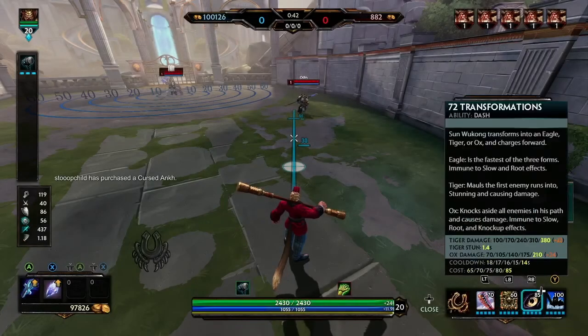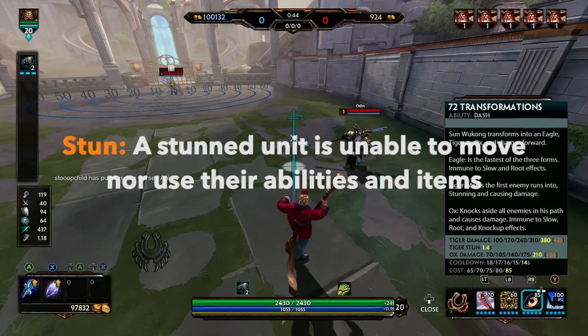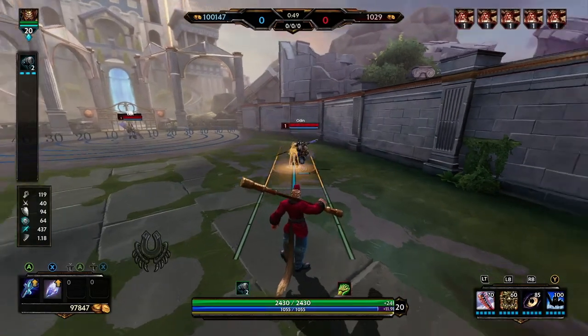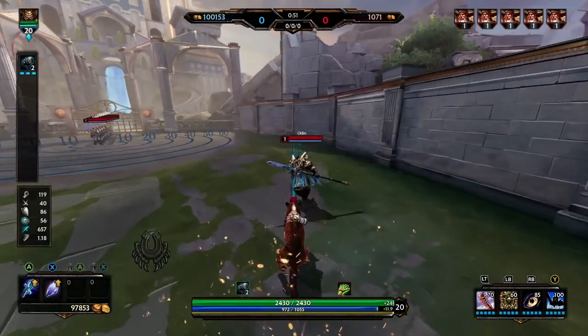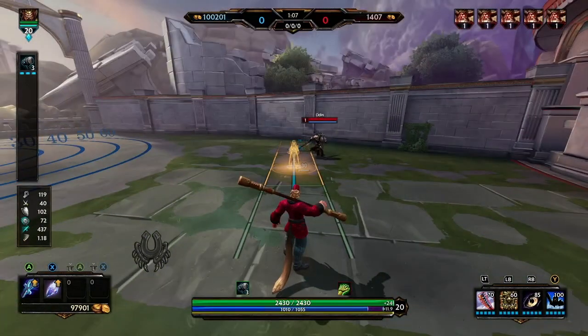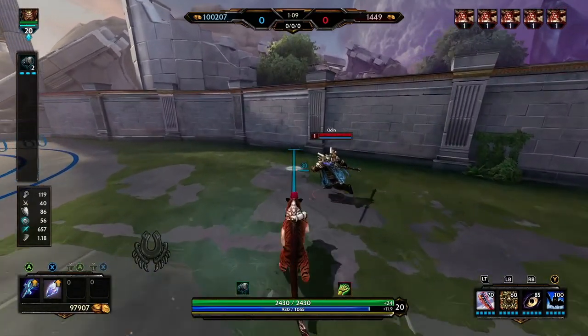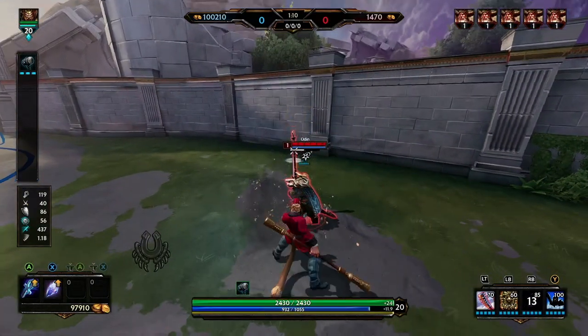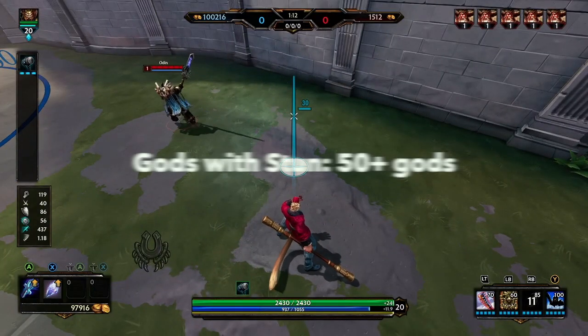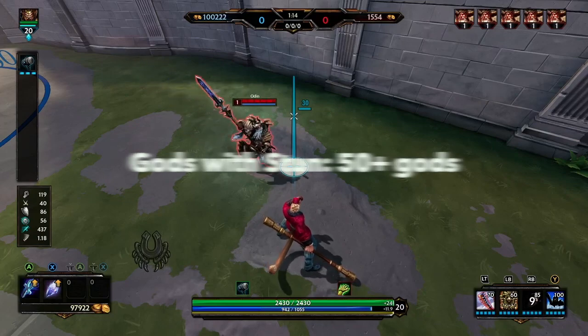The next and most popular hard CC in the game of Smite is a Stun. A stunned unit is unable to move, can't use abilities, can't use items while they're stunned. In this example Sun Wukong turns into the Tiger and once he hits the Odin you can see that stun duration as a little white bar underneath. Honestly tons of gods have this — there's more than 50 that have a stun. So kind of take your pick when it comes to stun gods.